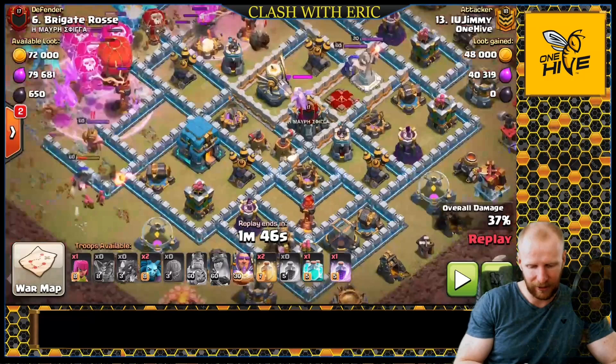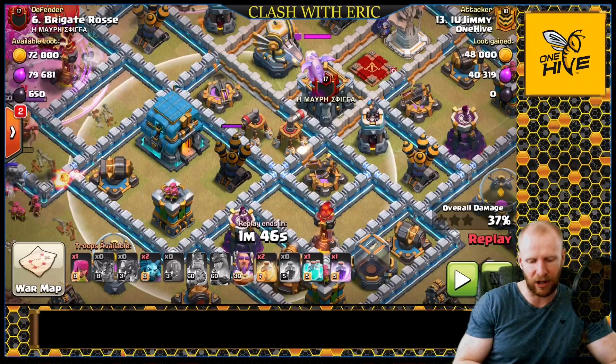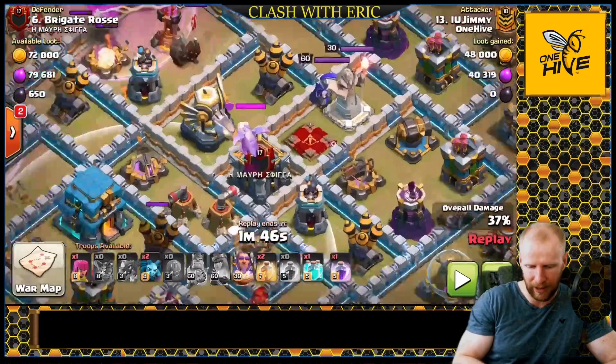Every air defense — what you're looking for is a chain path into them. This air defense here has chain pathing through the Town Hall. So if the E-Drags hit that Town Hall while under a warden ability or a rage, they can get the chain pathing into the air defense on the opposite side of it. The chain can bounce two squares, so if you're trying to defend against E-Drags, you want to make sure that the air defenses are at least two squares away from high hit point structures that people can chain through.